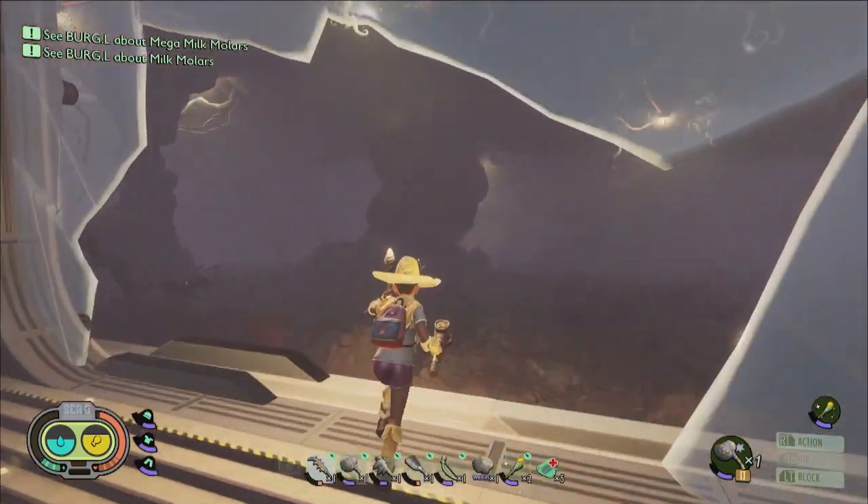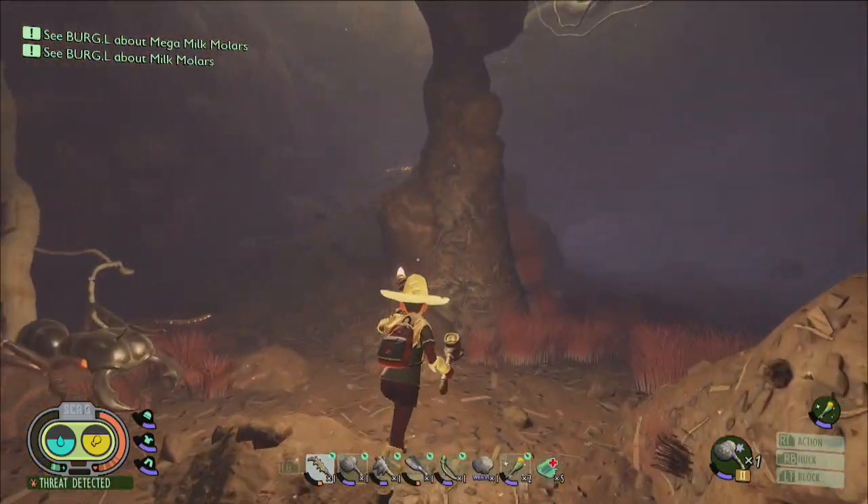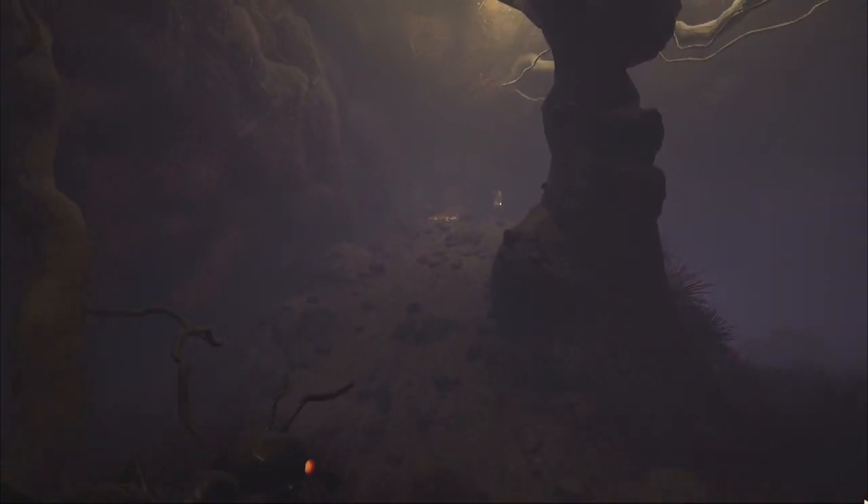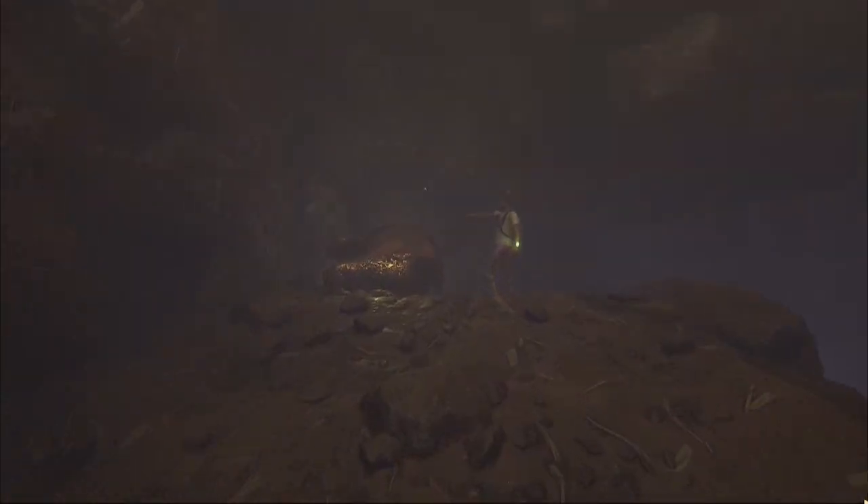The final mega milk molar is hidden down in the bottom chamber of the black ant hill lab just before you enter the room of the assistant manager mini boss battle, and will likely be surrounded by black soldier ants.